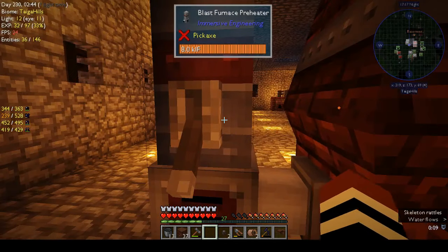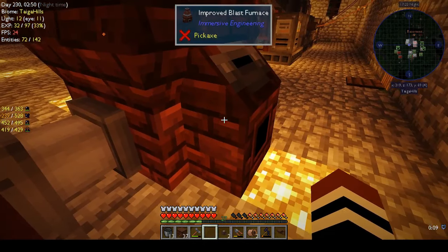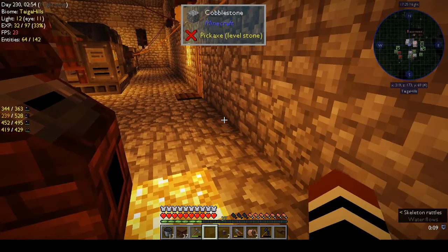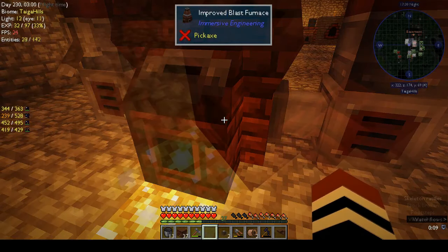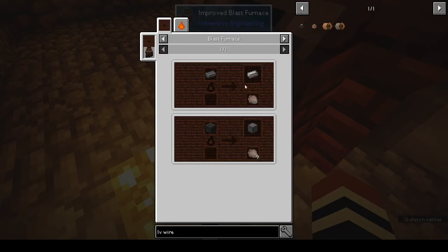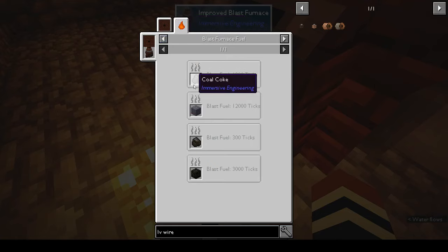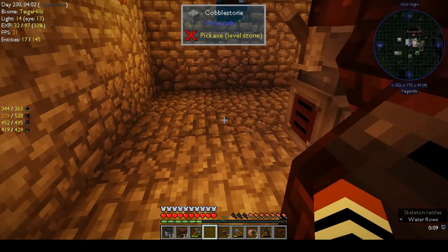Still not doing anything. Am I supposed to put anything in these? I don't know how this works and it's frustrating me. Do I need to attach something to the improved blast furnace? But we're providing energy to it, so it shouldn't need fuel. Well, maybe it does. Maybe it still needs fuel even though we're providing energy.